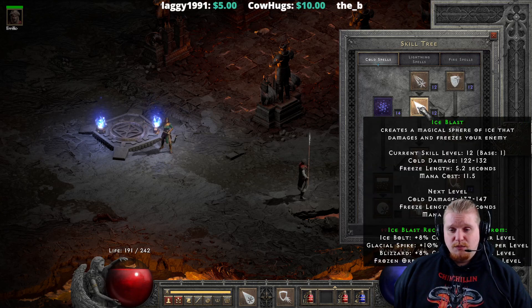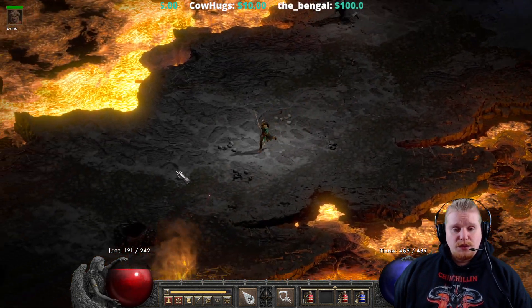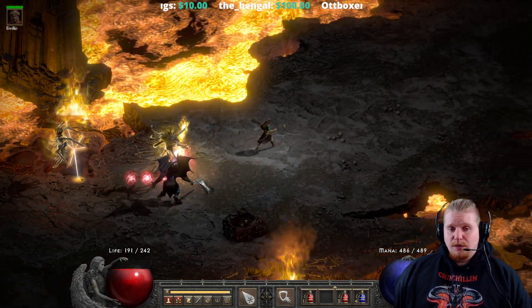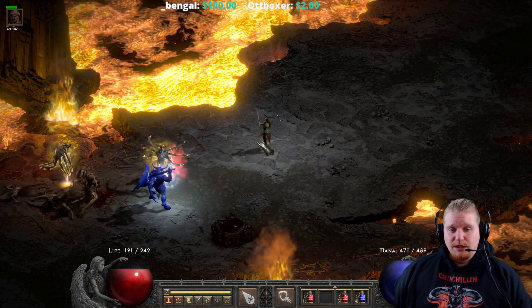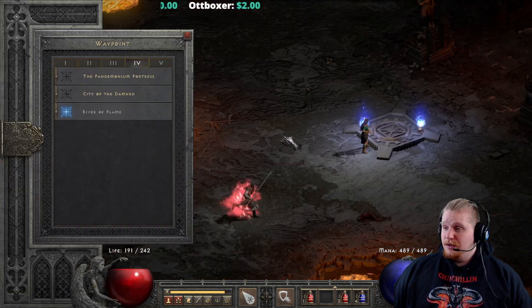Right now my freeze length is 5.2 seconds on Ice Blast, and if I hit a target with it right now, the monster will stay frozen for probably about a second and a half — not even really that long at all. And of course, that's simply because there's such a huge penalty in Hell difficulty.